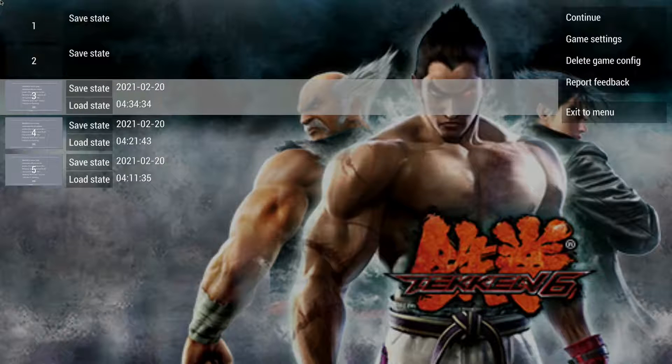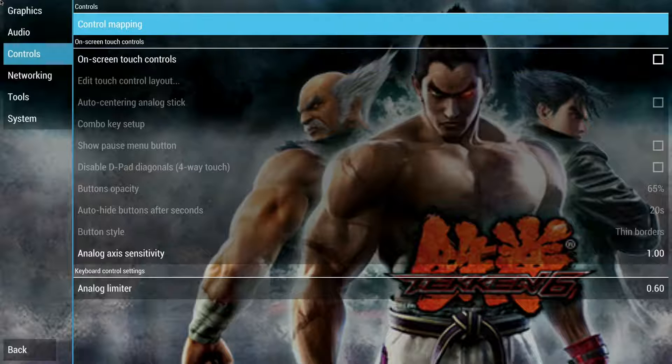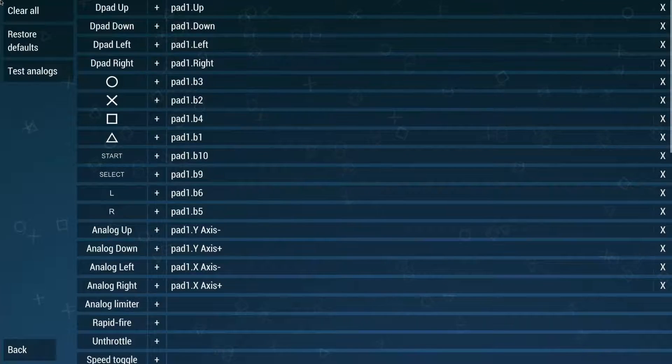Once we do that, we come to our settings page. We're going to go over to Game Settings and confirm that. We're going to drop down to Controls, confirm that, and then jump over to the top option, which is Control Mapping. Select that.